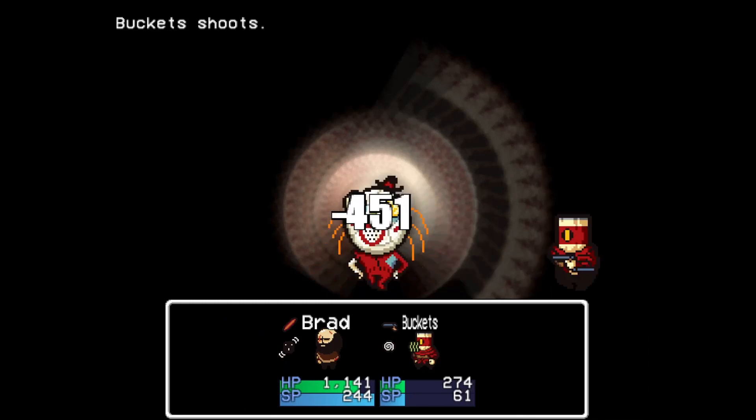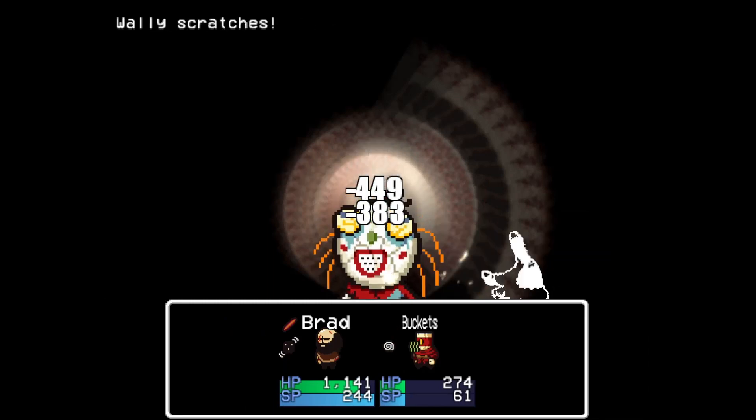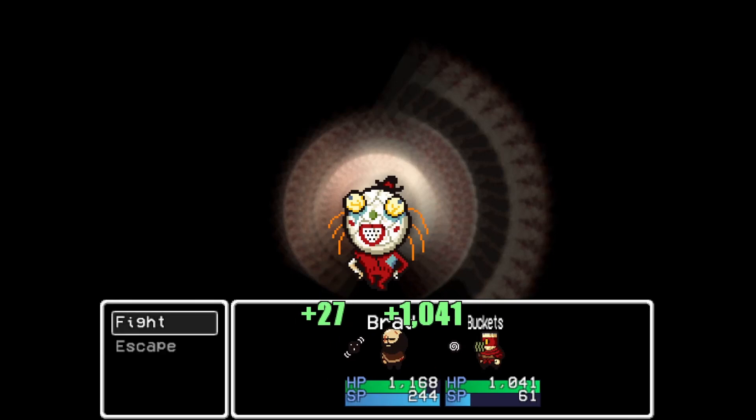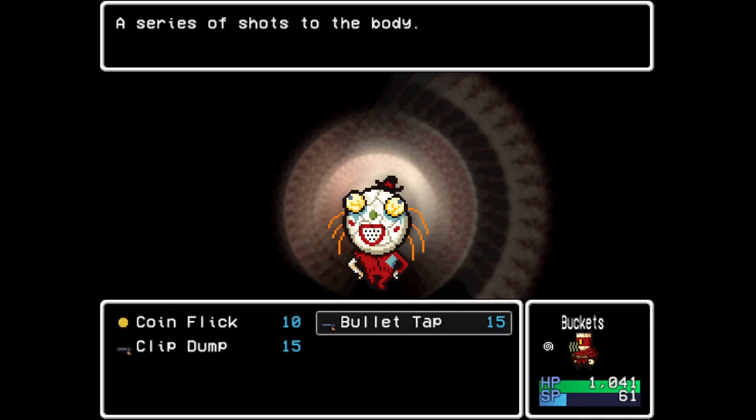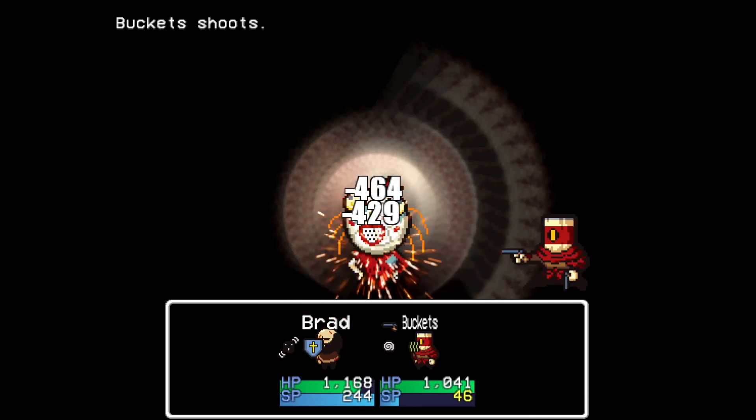This fight did actually make me test out Buckets with the Drunk status, but it actually makes him a lot weaker than if he just didn't have it. Still, the fight's the same as the rest — downed a couple of times and spamming Bullet Tap.